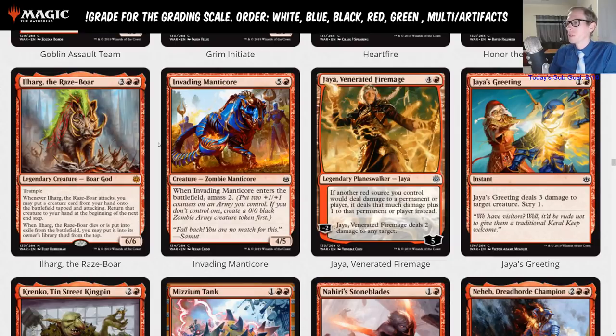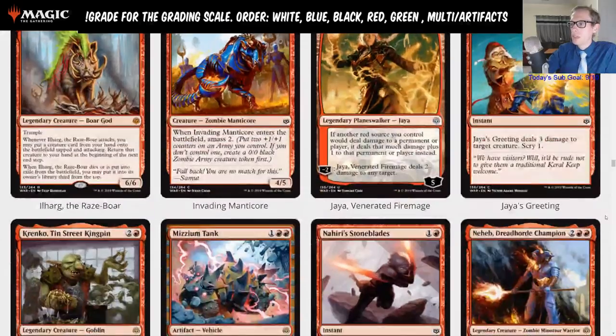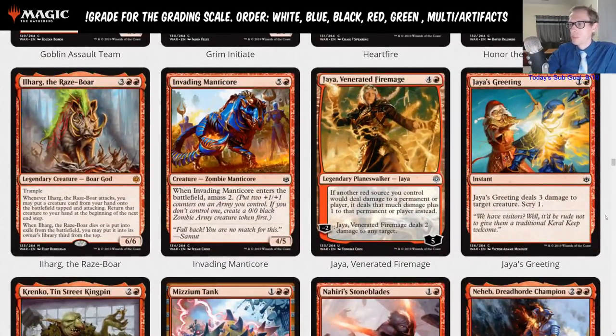Jaya's Greeting is one and a red instant: deals three damage to target creature, scry one. Is it better than Lava Coil? Probably not. This could be a card after rotation when Lava Coil and Lightning Strike potentially leave. The scry one is kind of cool. But right now it's just a limited card. Lava Coil is Ravnica so it's not rotating — so that's tough for Jaya's Greeting. Lightning Strike is M19 so it rotates, but it could be reprinted in M20.